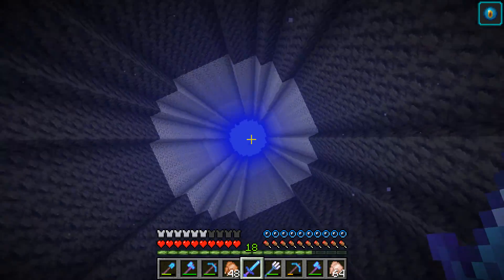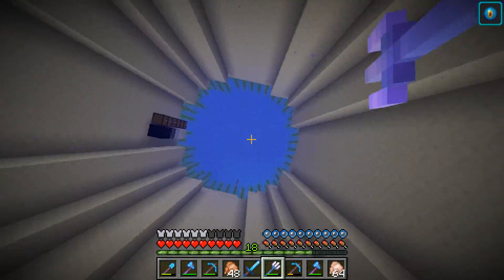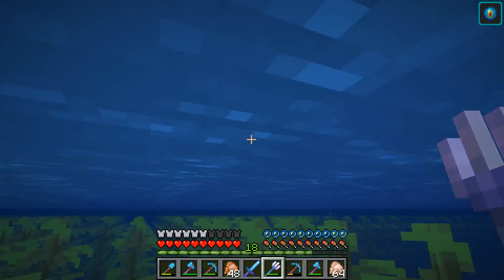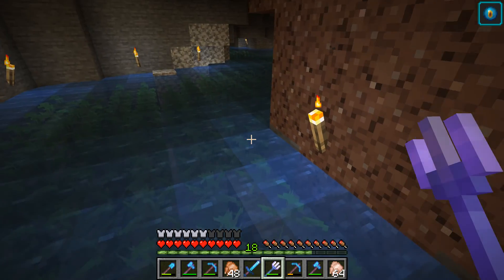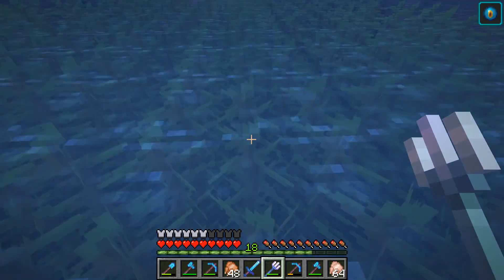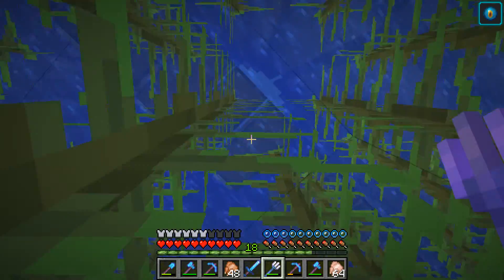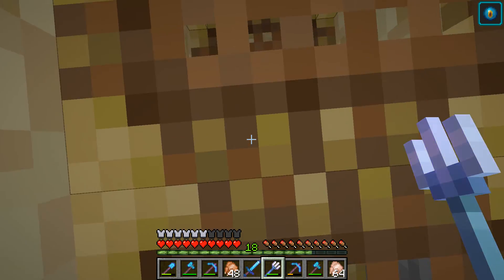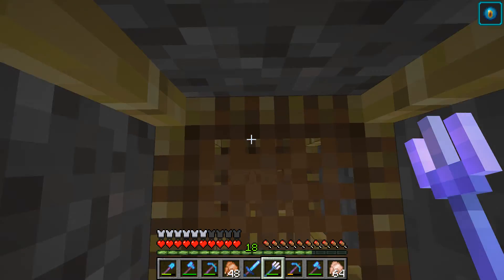Still working on filling this in — lacking some obsidian and some of the finer details. He made a comment that he'd have to plant kelp all the way from bottom to top to turn all the water into full source blocks. His base is getting kind of crazy. This is Mr. Pixie's area — he has some blocks from the End, and it will be called something like 'Crescent Moon Lake' with a crescent moon made out of those blocks.